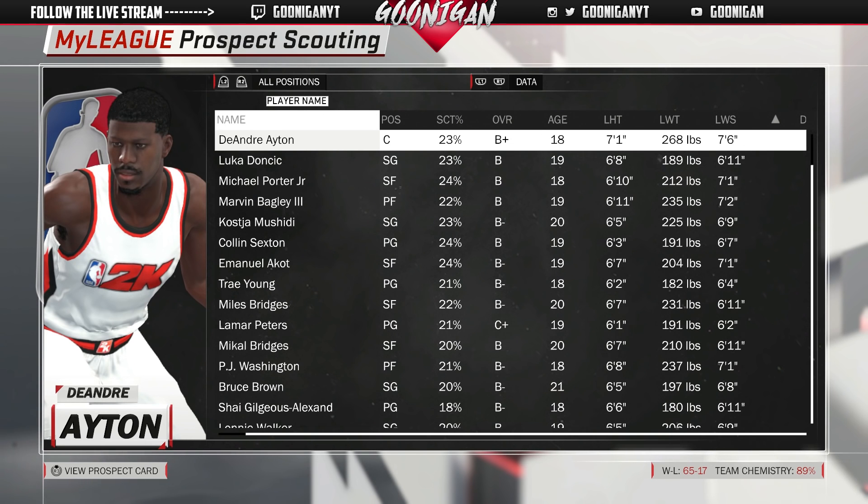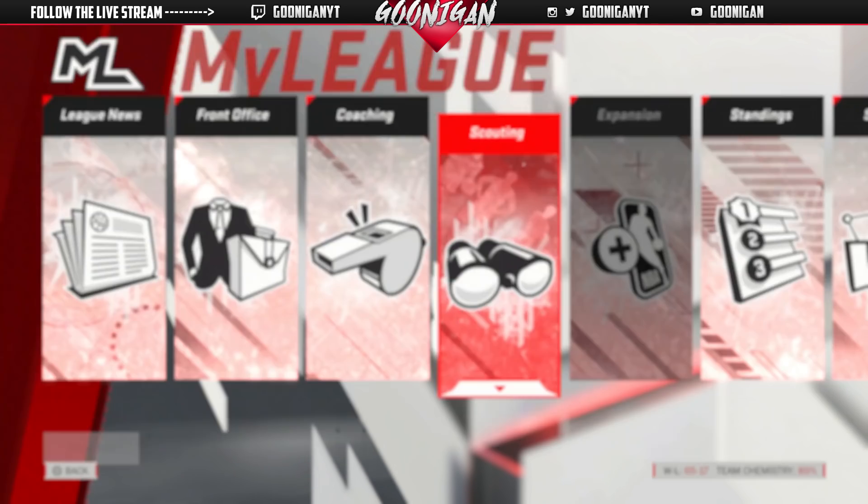This is how you download the draft class. You can see DeAndre Ayton, Luka Doncic, Michael Porter Jr., Marvin Bagley — all of that. But let's get to this rebuild.